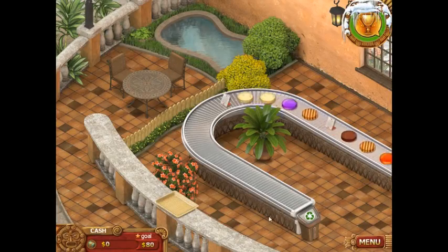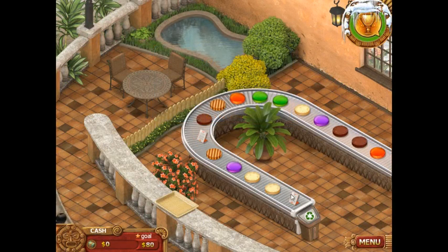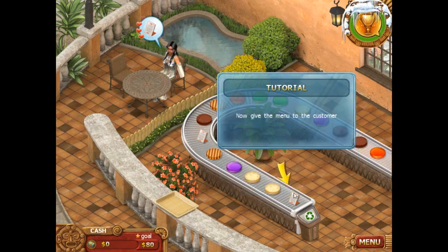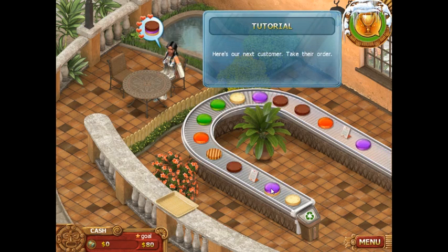Molly, come here, please be quiet. Learn how to operate your cafe — what is this menu? Oh, I guess maybe they want a menu. This customer wants to eat in. Click and drag the customer to a table and give her a menu. Interesting — she already knew what she wanted if she knew that quickly.